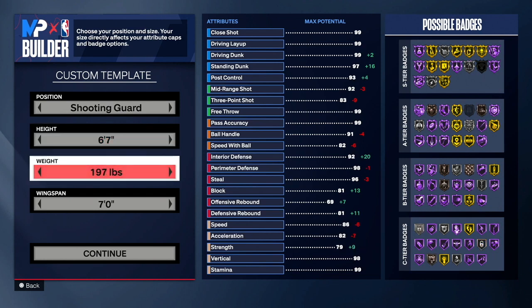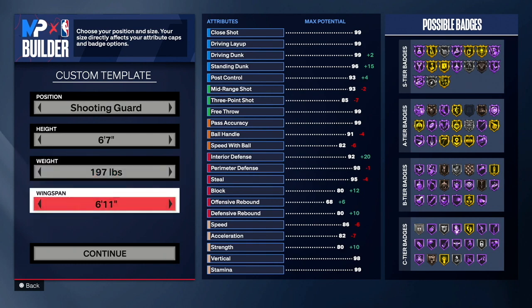For wingspan, you guys want to put it down to 6'11. I know what you're thinking — 6'11 wingspan — but this is so you can get an 85 three-pointer, and with an 85 three-pointer you're able to get Limitless Range on bronze. So you get contacts on this build and Limitless Range on bronze. You guys definitely want to go with 6'11 wingspan — you won't regret it. As you saw in the highlights at the beginning of the video, you're able to get lanes, steals, and still be a great lockdown with a 6'11 wingspan.